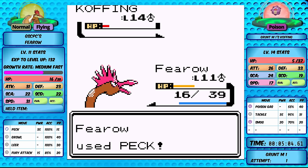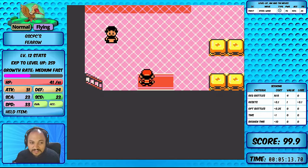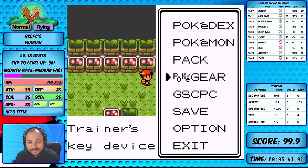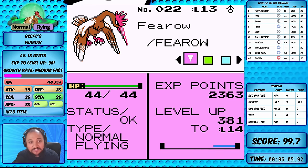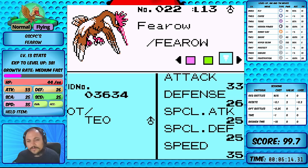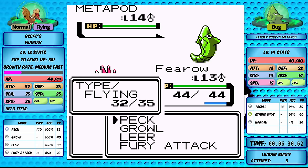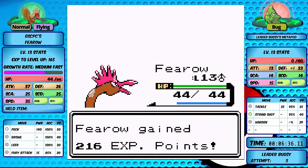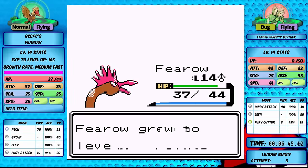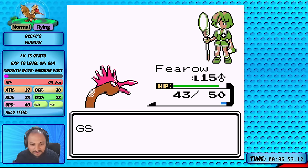We peck down James and easily clear Slowpoke Well, then head to Bugsy where we have the advantage. Fearow is one-shotting all the Pokemon on the way to Bugsy. Checking stats coming into the fight: level 13 Fearow with 44 HP, 33 attack, 26 defense, 25 special attack, 25 special defense, and 35 speed. Against Bugsy: two-hit KO on Metapod, a critical hit knocks out Scyther in two turns, and Kakuna never had a shot. Easy victory and the Hive Badge!